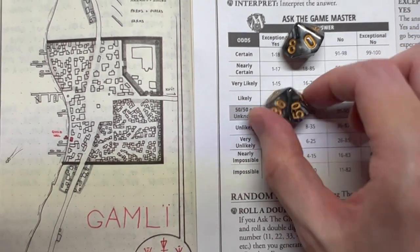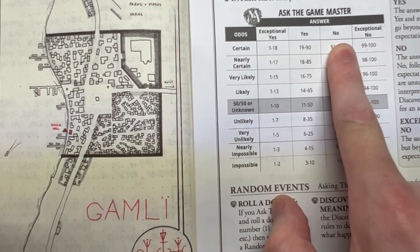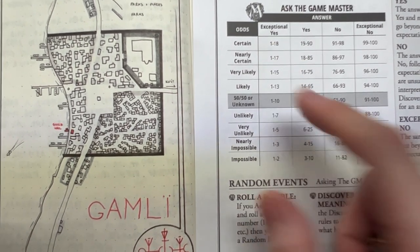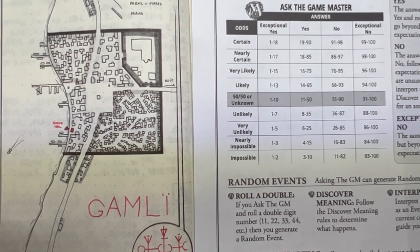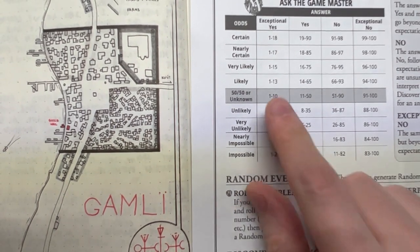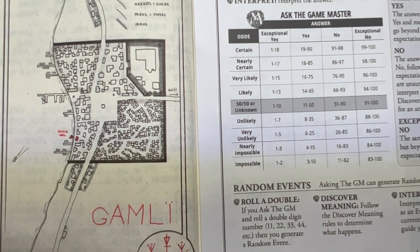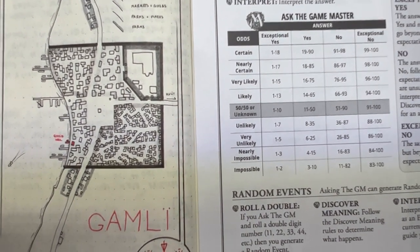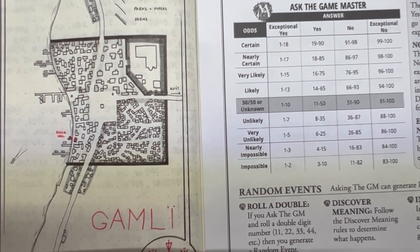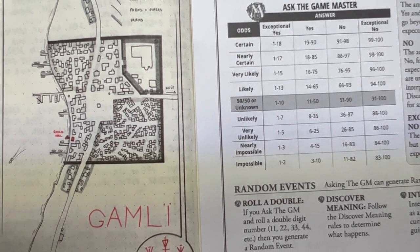I roll the dice again and this time I've come up with 50 — 50 sits in the no category. Therefore I have been robbed, but the thief hasn't taken the sphere. So what is the exceptional yes? My next question is: could it be that the thief is still there? That's an interesting one. I'm going to go 50-50 on that and roll the dice again. This time it's 14 — that means yes, the thief is still there. Therefore I can work out what my next step is going to be: am I going to speak to the thief, try to work out why he's broken in, or am I going to track him down? You can sort of add on to the journey as a direct result.